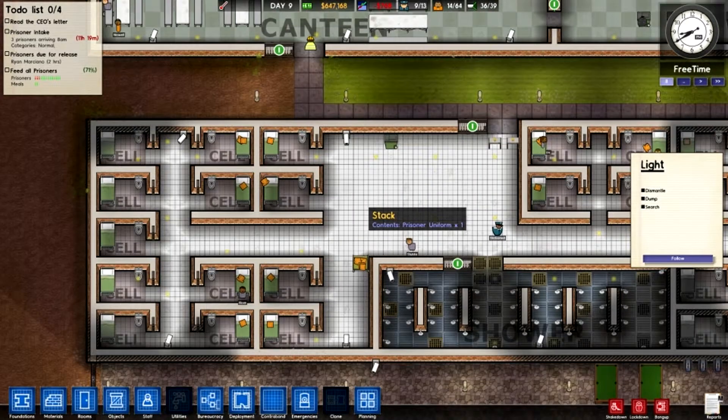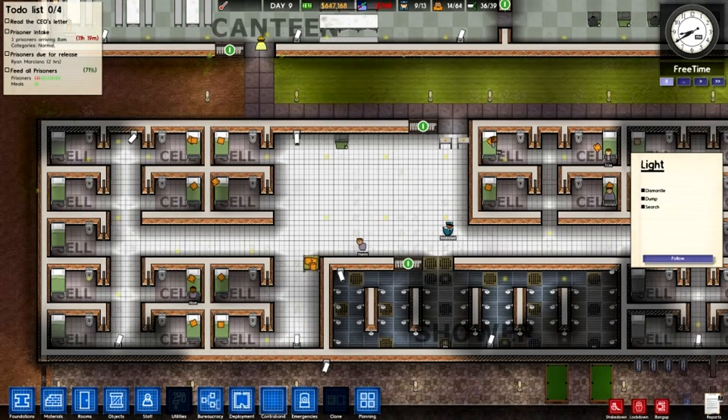However if metal detectors just aren't cutting it for you and your prisoners are out of control with contraband, we have this new little button called shakedown. It basically means that all of the cells get searched, which can take some time and does make your prisoners angry. If you want to use it I suggest making them bang up first.